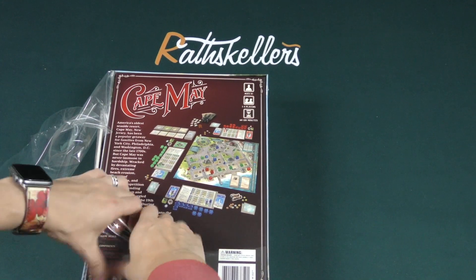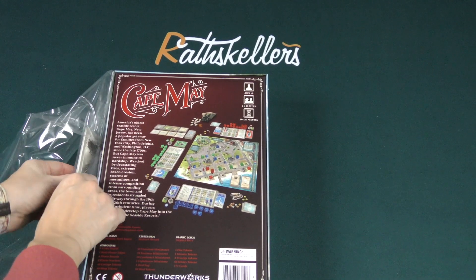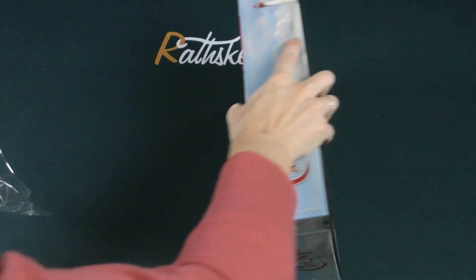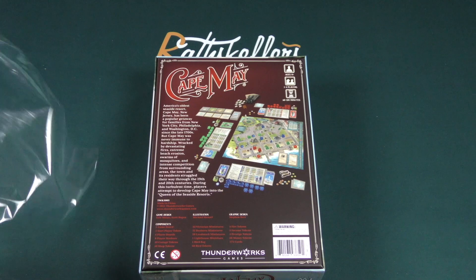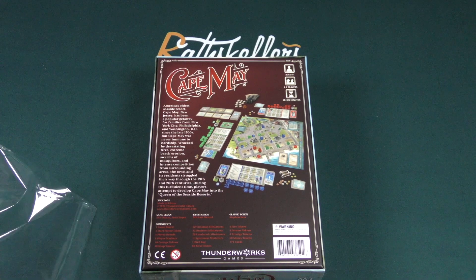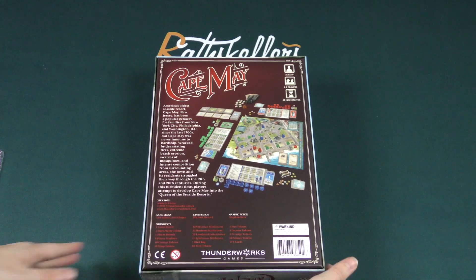America's oldest seaside resort, Cape May, New Jersey, has been a popular getaway for families from New York City, Philadelphia, and Washington, D.C. since the late 1700s. But Cape May was never immune to hardship — wracked by devastating fires, extreme beach erosion, swarms of mosquitoes, and intense competition from surrounding areas. The town and its residents struggled their way through the 19th and 20th centuries. During this turbulent time, players attempt to develop Cape May into the queen of the seaside resorts.